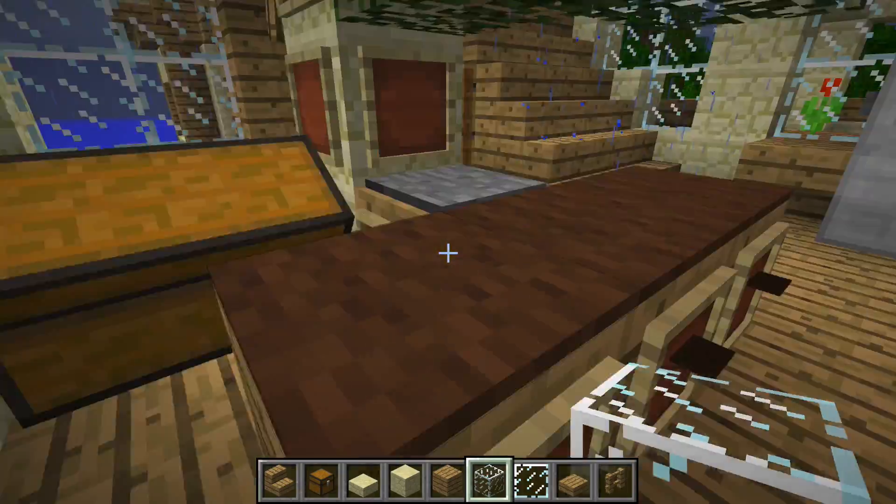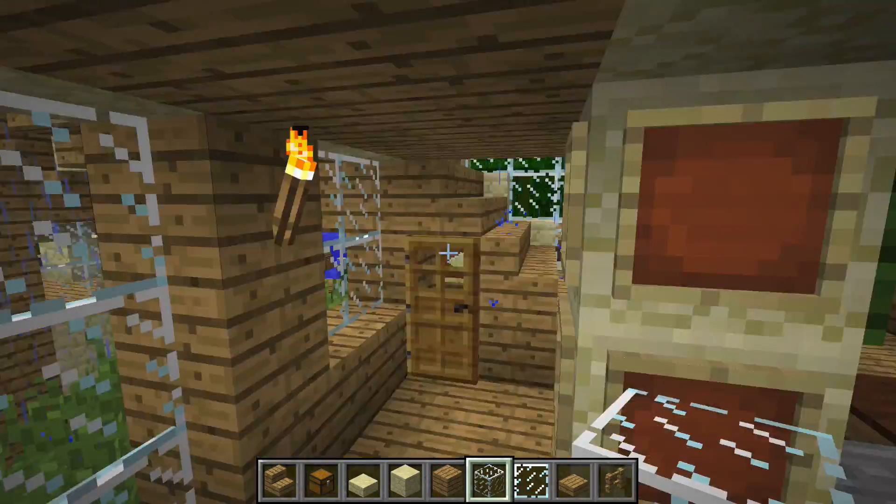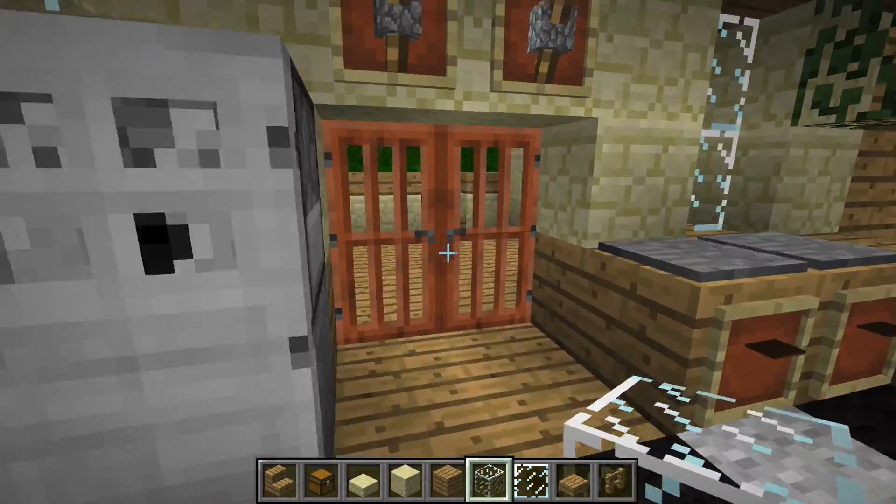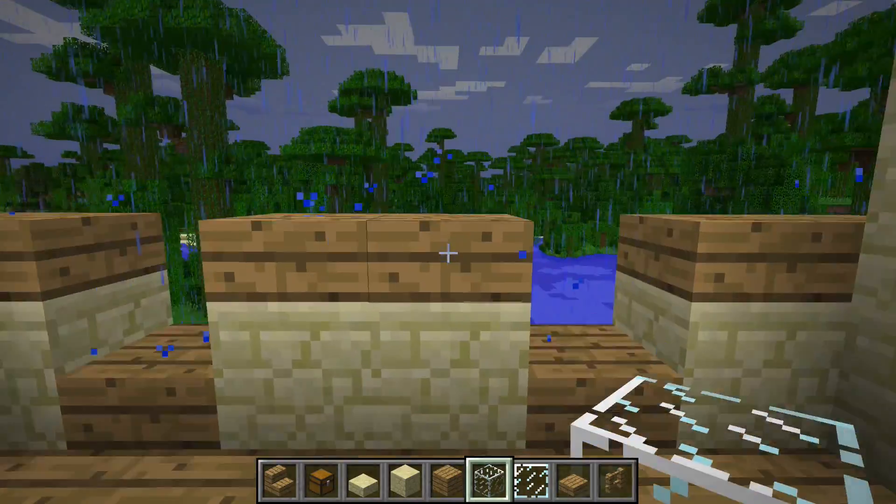Coming around here, this is a kitchen. I was just experimenting and I thought it looked pretty nice. The kitchen continues — there's a chest, and then there's just this area. I didn't really know what I was doing with it but I thought it looked pretty cool, and it actually does.